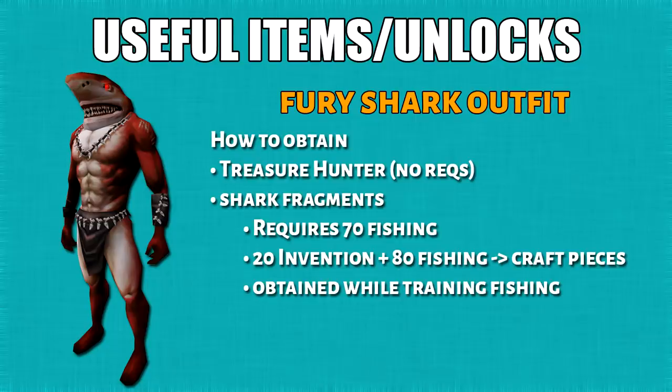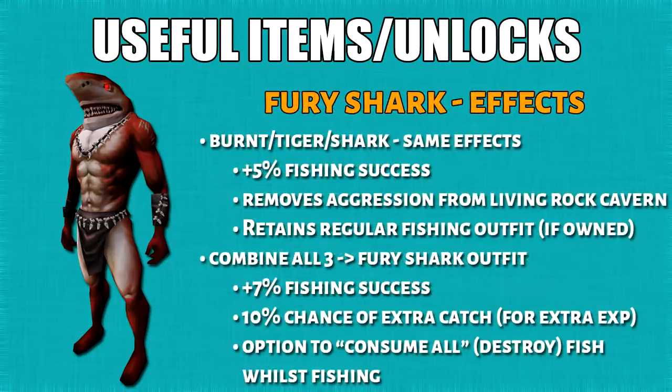Then we have the Fury Shark Outfit. This is a rare drop from Treasure Hunter, but it's also obtainable in-game — you need 70 fishing to start getting fragments, plus 20 Invention and 80 fishing to craft fragments into pieces. You'll get 5% more fishing success as well as removing aggression from living rock creatures. It also retains the effects of the regular fishing outfit if you own that. By combining all three, you form the Fury Shark Outfit, which boosts fishing success to 7% and gives a 10% chance to catch an additional fish — and yes, the extra fish will give you extra XP.